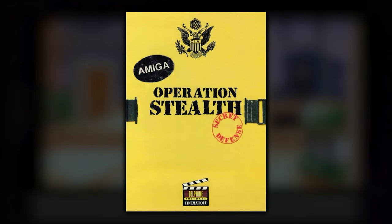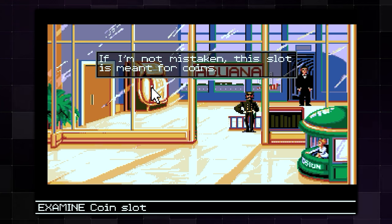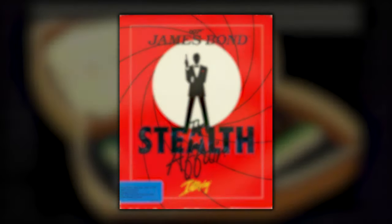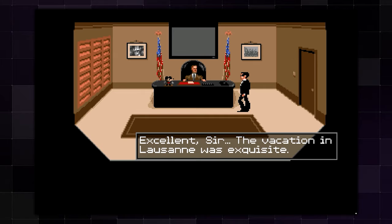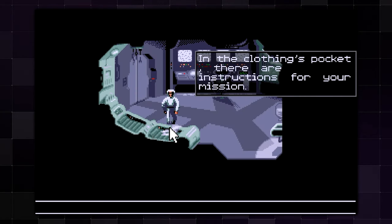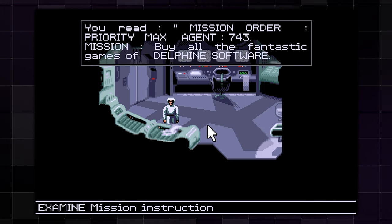Next up is Operation Stealth from 1990 — another point-and-click adventure originating on the Amiga, with ports to the Atari ST and DOS. Interestingly, when it came to North America, Interplay had the James Bond license, so they slapped James Bond into the game and called it James Bond: The Stealth Affair — without changing much beyond a few names. In this game's original story, you're John Glames, a CIA agent assigned to find a missing stealth plane, with some twists along the way.